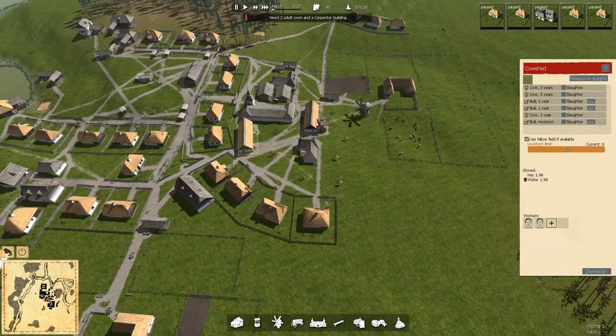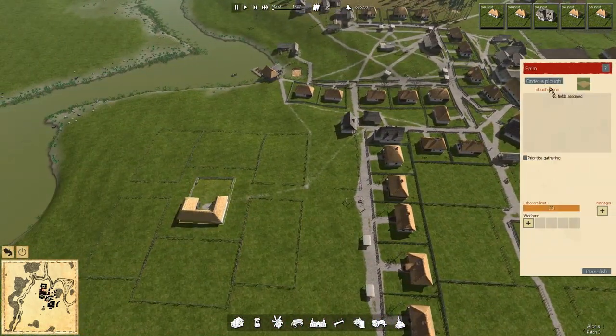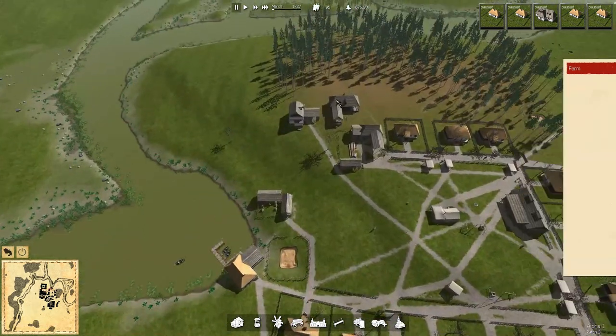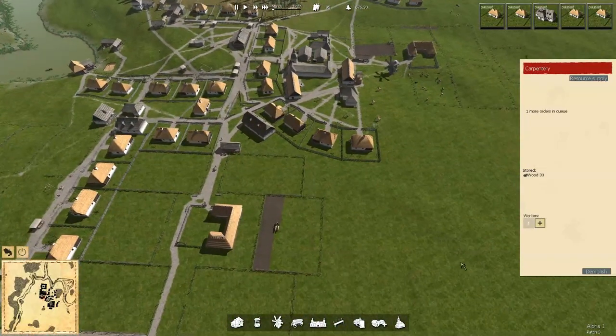They just insta-travel over there, don't they? One year, one year, and a newborn. In this one we've got a two-year and a one-year. Let's take one one-year out of here — ox. And one one-year out of here — ox. And then farm, let's order a plow. Plow ordered. Let's get a carpenter in the house. Right there. Now I want to associate these fields.